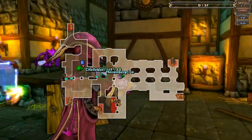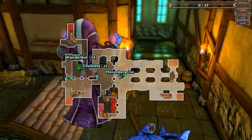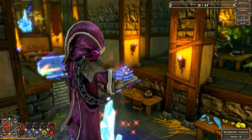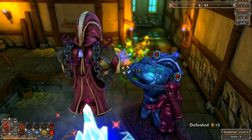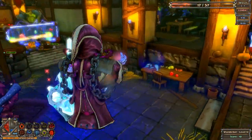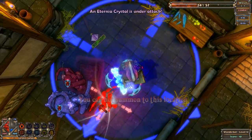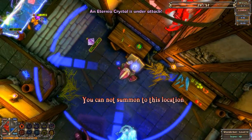Should I just defend this crystal? Please do, because I don't think Shell put any of her defenses around that crystal — she did not. I'm gonna stand on this crystal and if anything gets close to it I'm gonna watch it. Shell, go help Nathan. Sure, because this crystal apparently has all of her defenses for some mysterious reason. Next time I'll fortify this one.